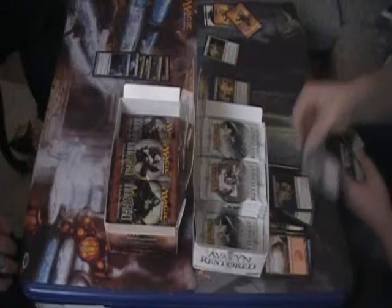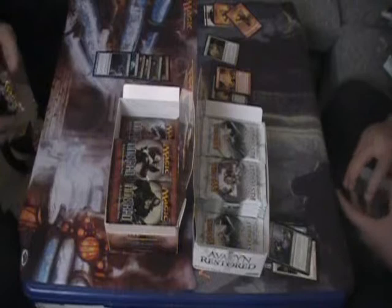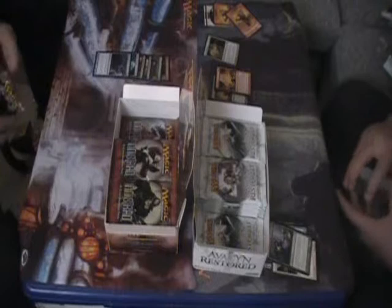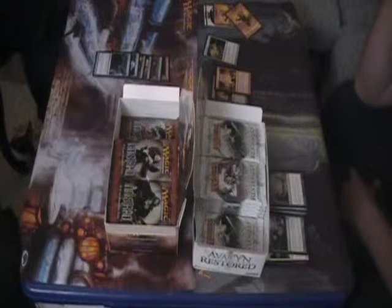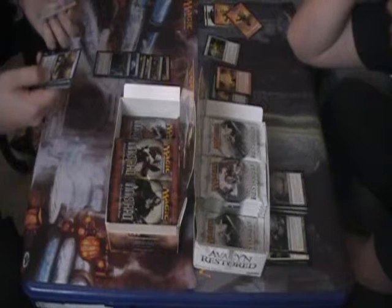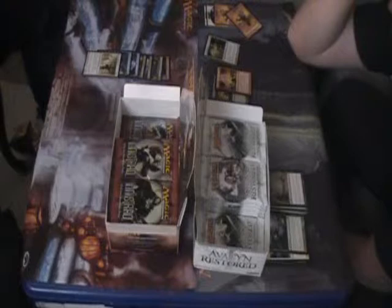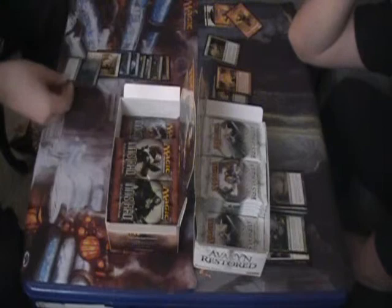So far it's not impressive. I got the Sigarda so I can't really complain. I got two Infinite Reflections. I got a Curse of the Nightly Hunt, Runic Repetition, Galvanic Juggernaut, and a Mentor of the Meek - I like that guy. My flip card is a Hanweir Watchkeep and I got a foil Walking Corpse classic.